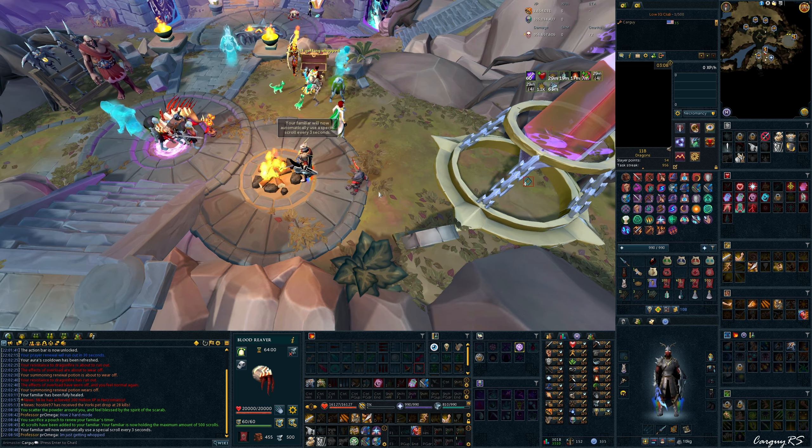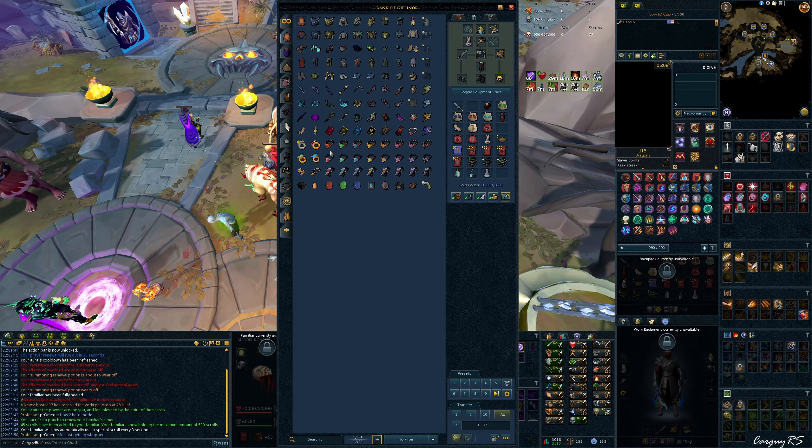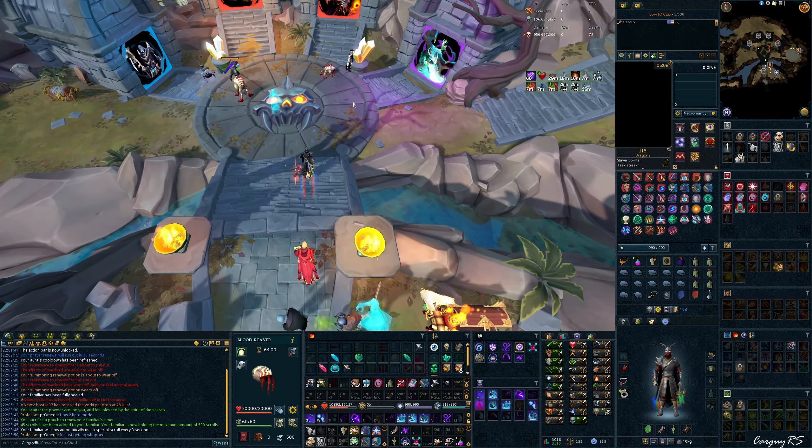You can set Auto Cast to 2 if you want. Then just grab an Overload, Summoning Renewal, and grab my Preset. Also, if you want, you can Bonfire and grab the Ooblog Potion. Any bit of HP will help, and then we'll go ahead and get into the kill.